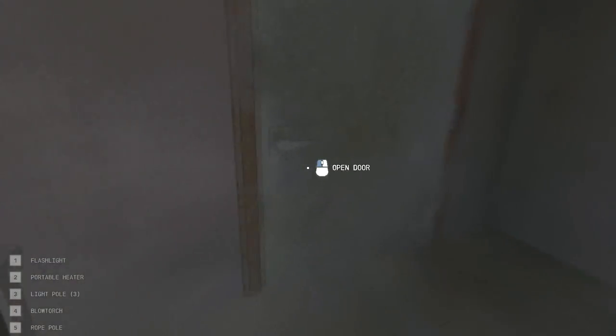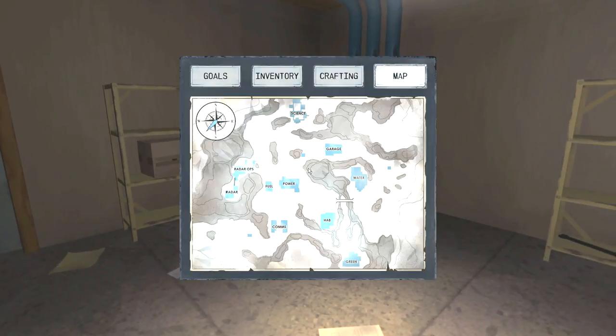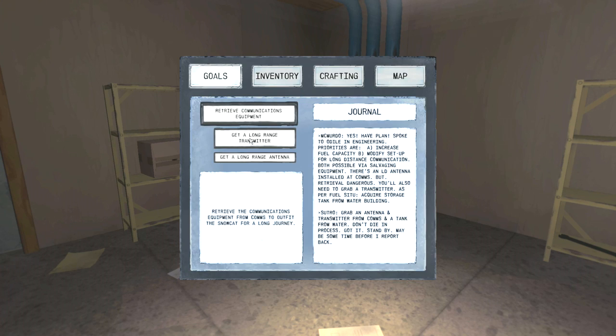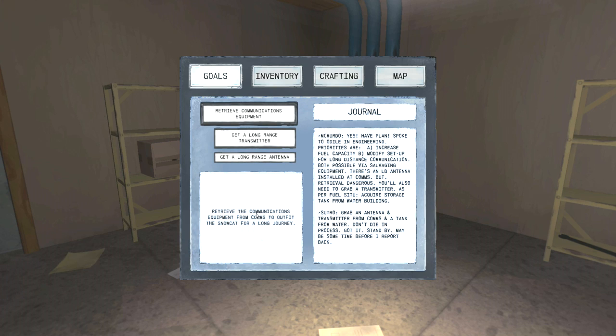Hey everybody, welcome back. So here we are, let's jump back in. We're in the power station, we're gonna head on down to comms. We've got a couple items that we need to get - we need to get a long range transmitter and a long-range antenna. Those are sub-items of this overall mission.